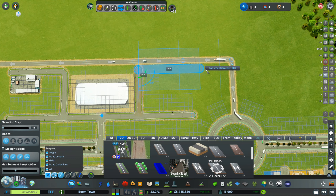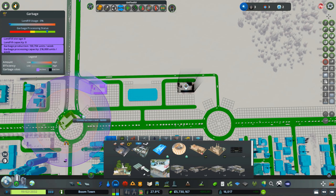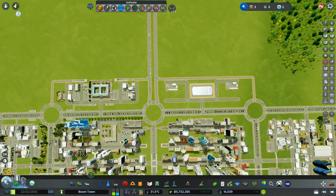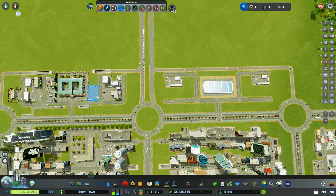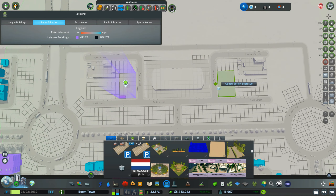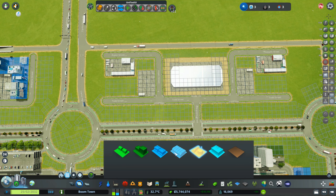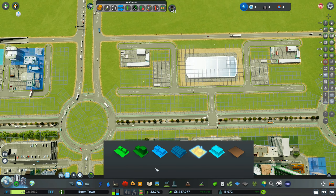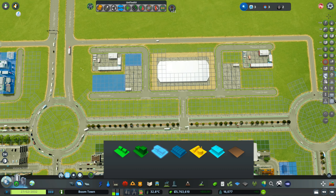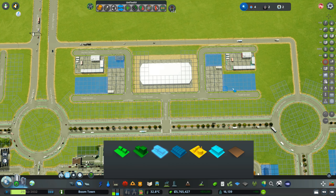On the other side we do the same — from there to there. This thing also delivers stuff to the industries. Let's grab parking lots here and here, and maybe a few low-density commercials here, here, maybe there, also there, and also there.